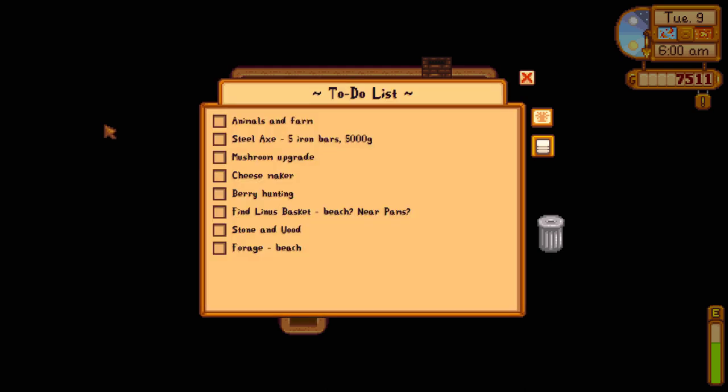Today I want to start off by going through what I want to achieve. I want to check out the animals on the farm. We want to get a steel axe upgrade so we can start chopping down those massive pieces of logs on our farm and outside. There's a massive piece of log just north of the Wizard Tower to the west side of the Cinder Sap Forest, and I know there's a secret area in there with a fish we need to finish off one of our bundles.